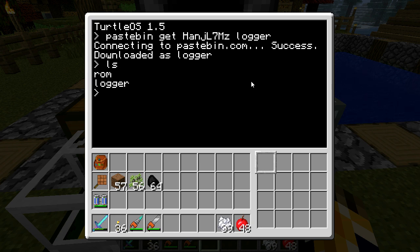Now if I go LS, you can see I have logger as a program. Computer Craft is awesome — you can connect to the internet with the thing. There are even some browsers you can get.